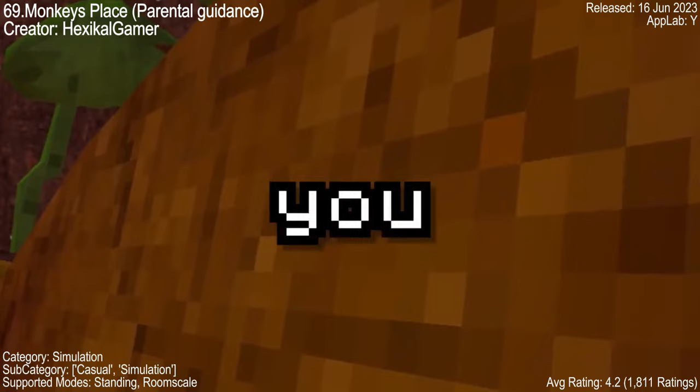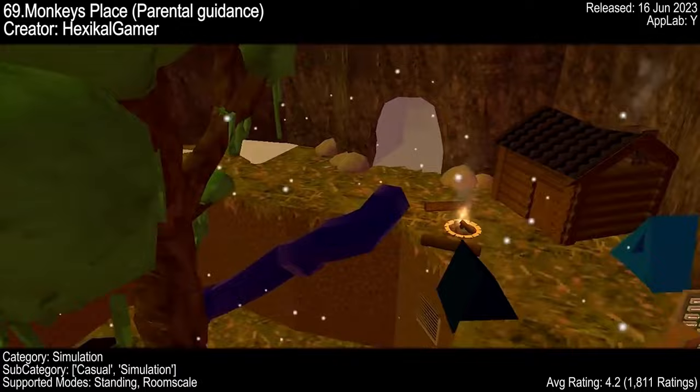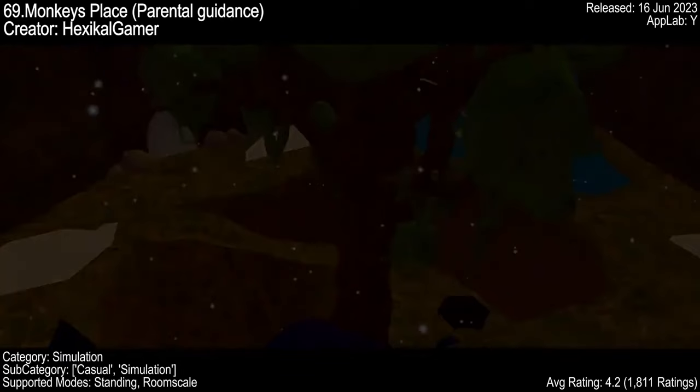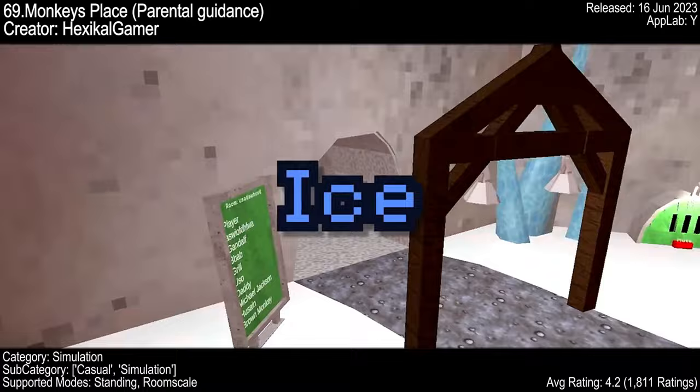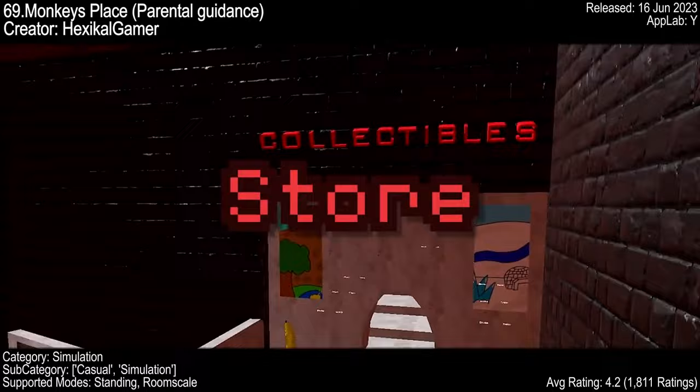Welcome to the jungle of Monkey's Place, a VR game that's bananas about fun. This game lets you jump around and have a blast with your friends. It's based on Gorilla Tag but with extra features — there's even a shop where you can buy cosmetics with in-game currency. The game is currently in alpha, so if you find bugs you can report them in the Discord. With a rating of 4.2 and 1,811 ratings, it's definitely a crowd pleaser.